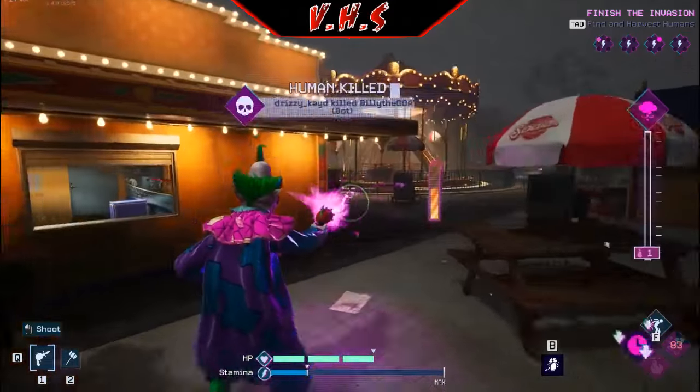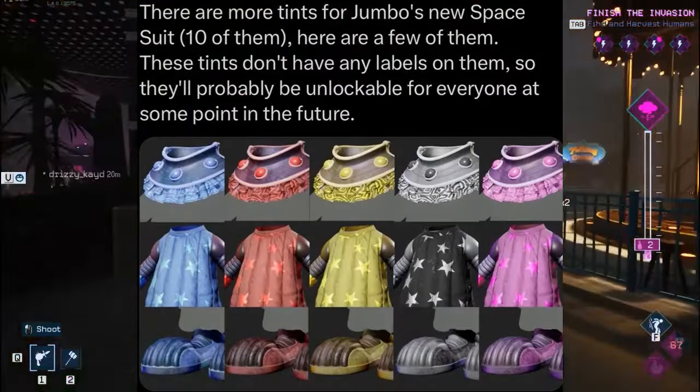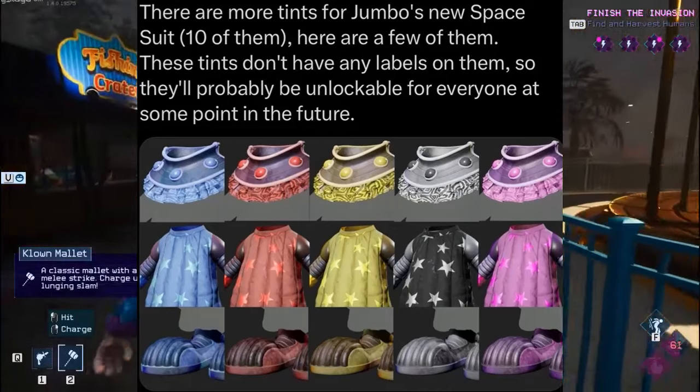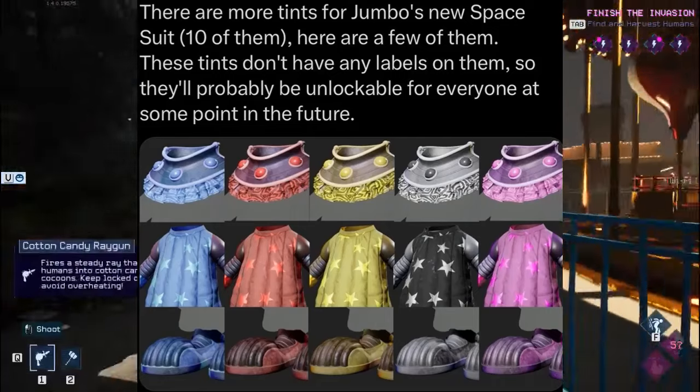The box hat has different facial expressions — looking angry, happy, and just like he's seen some things. Now continuing with Jumbo's cosmetics, there are more tints for Jumbo's new spacesuit — ten of them. These tints don't have any labels, so they'll probably be unlockable for everyone at some point in the future. These are definitely not the same as the Amazon and GameStop exclusive skins.